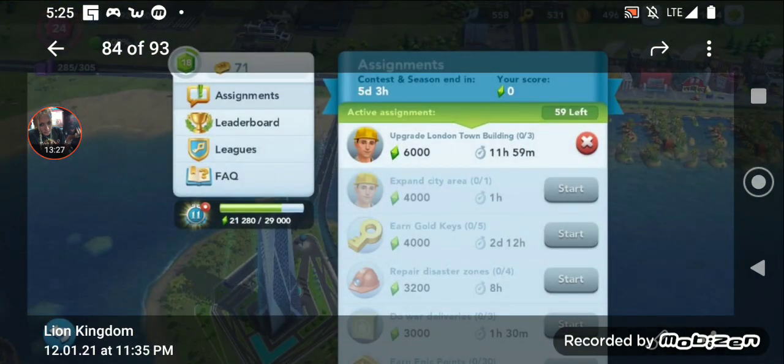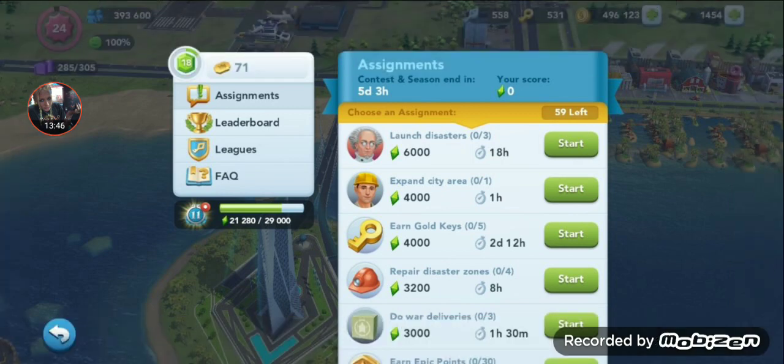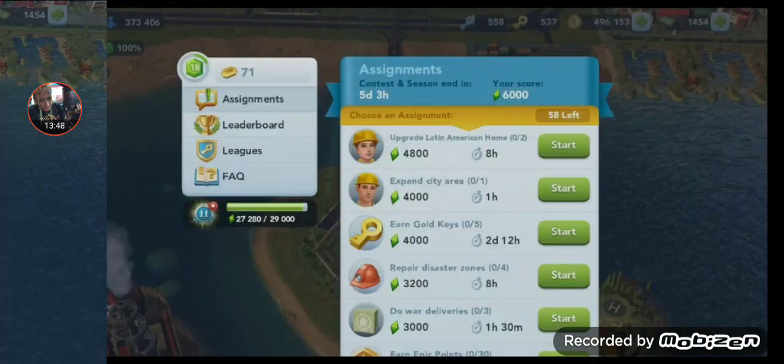So I told him to cancel. And let's see what he got — he cancels the upgrade and gets a 6k VU. Awesome. Excellent. Fabulous. That's pretty obvious what the choice is here, right? It's 6,000 points. It's the highest one on the list. It's premium. It's a go. So he goes ahead and does the launch 3 VU. And he gets an upgrade Latin home for 4,800 points.